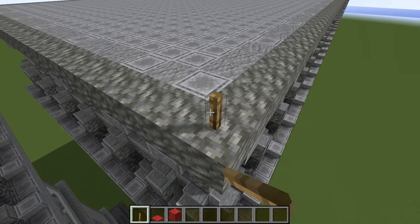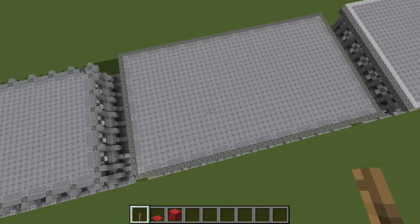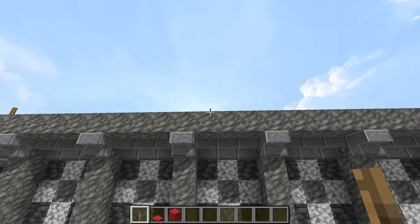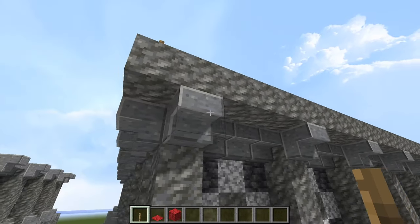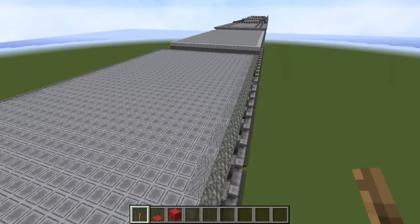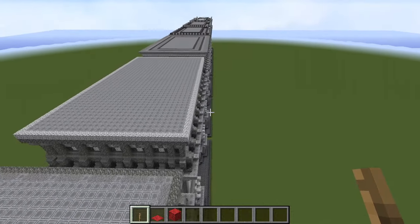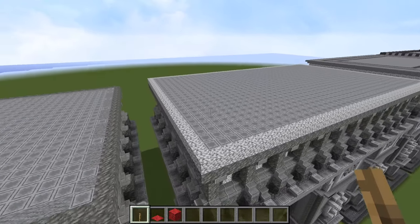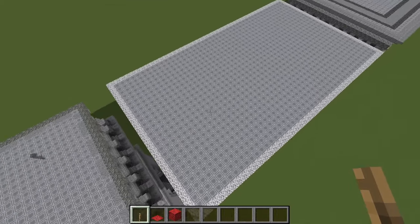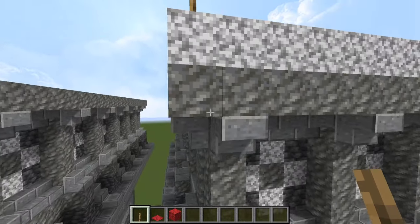Next phase: we are flipping some stairs upside down. Everywhere you see this, it's an upside-down stair. Then there's just a tuff and a bit of andesite behind that. Same deal, repeating pattern. Next phase — easy phase: on top of all of that, we are putting down a big rectangle of tuff. Although I said it was an easy phase — it's really a tough phase. Very, very tough.